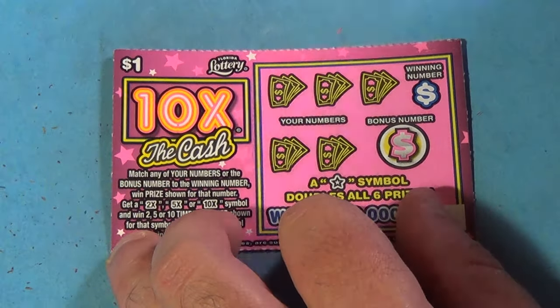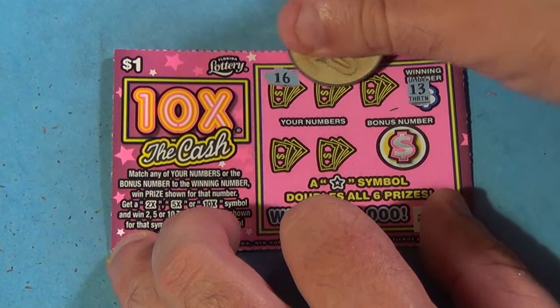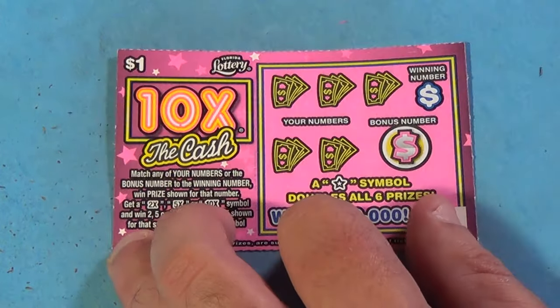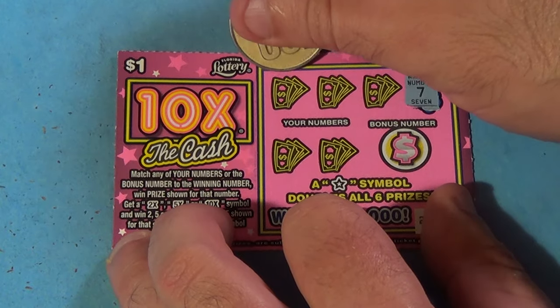Next one, winning number is a 13, and we have a 16, 6, 17, 19, 3, and a 4. Nothing there.